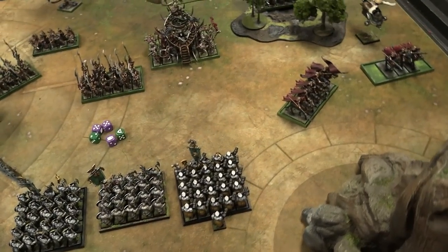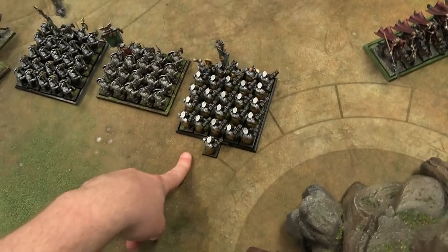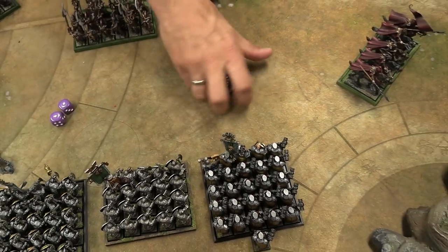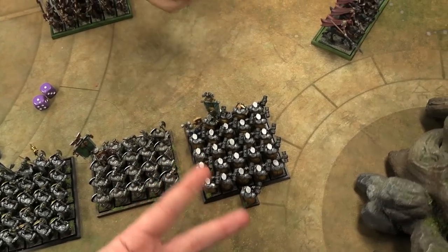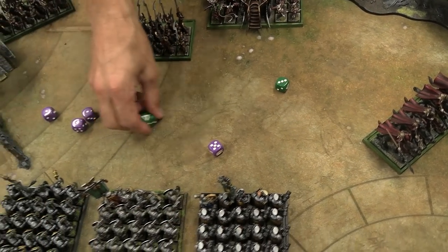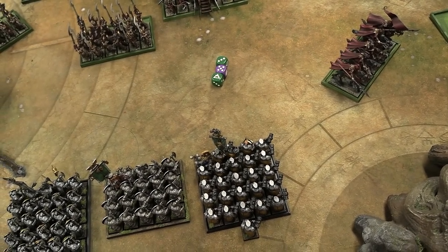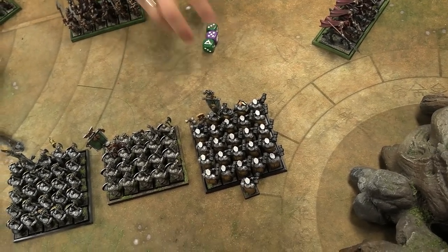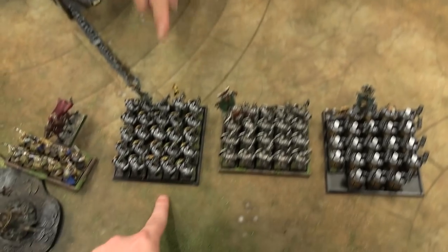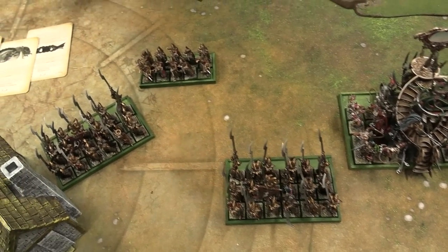Dark Elf shooting phase. The Sorceress fires her repeater, always hitting on twos. She gets a couple misses. Wounds against initiative — my initiative is two, so wounding on twos. One shot is a killing blow — no armor save. Three Dark Elf models kill three Dwarves. Then 20 shots into the Longbeards hitting on fours because of multiple shots. I'm toughness four so fives to wound. The Longbeards have a two-up save against shooting thanks to heavy armor, shields, and the plus one for shields in front.